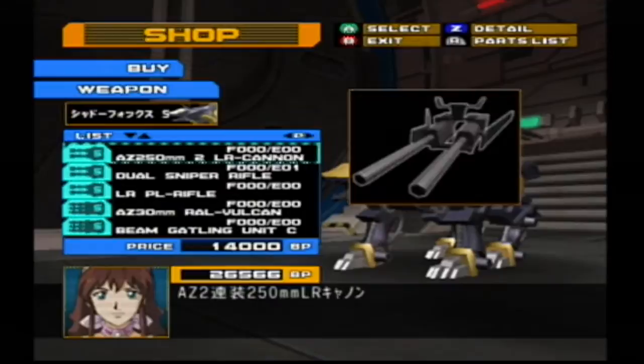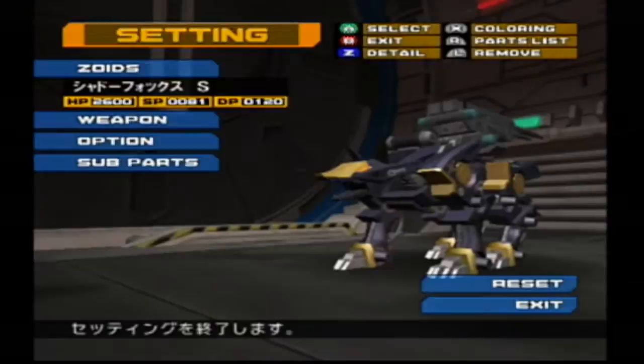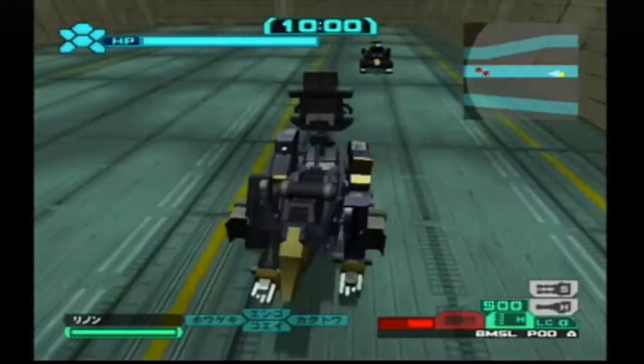The only thing I really want to get from now on for the Shadow Fox is a missile launcher, and there's a very good reason for that. It's also one of the things that makes it more versatile than the Lightning Saix — the fact that you can equip it with different weapons.